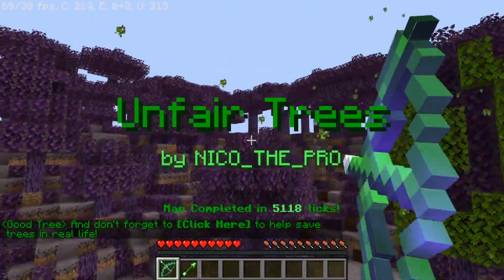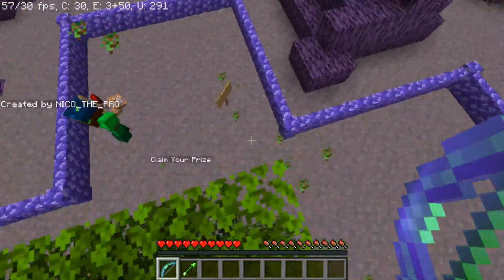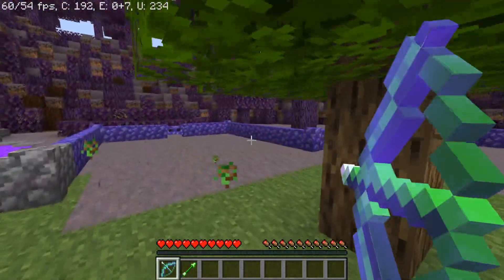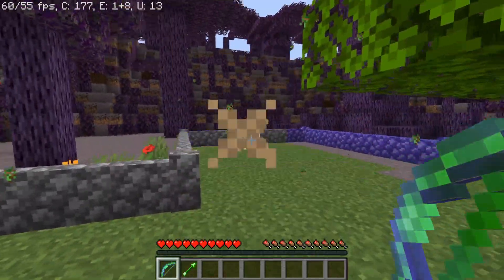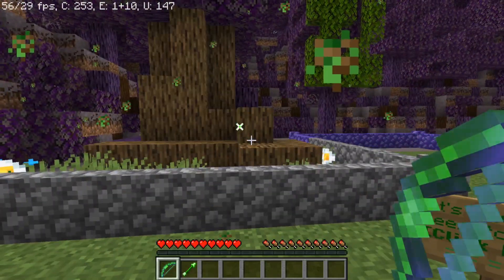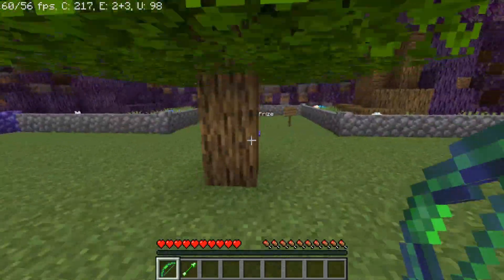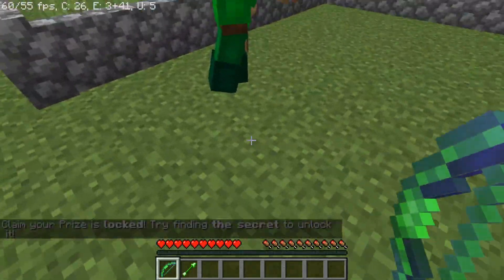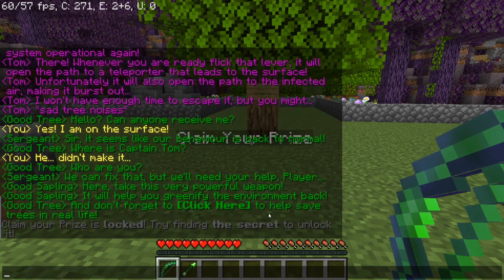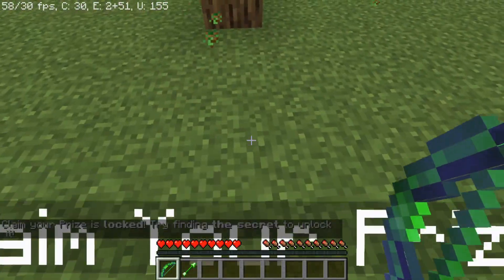Unfair Trees by NicoThePro — well, this is a pretty good map, I like this. Click to speed run — yeah, no, haha, I'm good. At least they didn't make the parkour too hard — at least it was fairly simple. So let's go ahead and claim our prize. 'Claim your prize is locked. Try finding the secret to unlock it.' What? No no no no — I'm done! That was Unfair Trees.